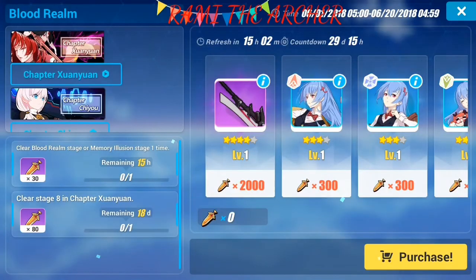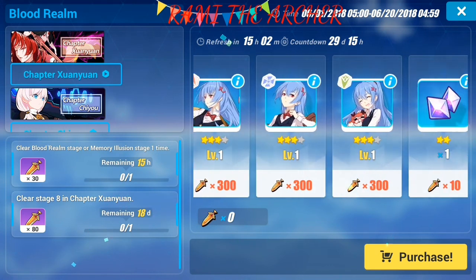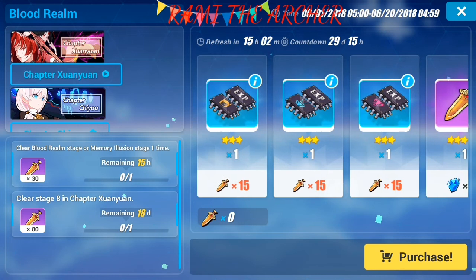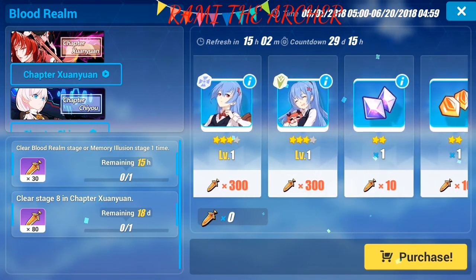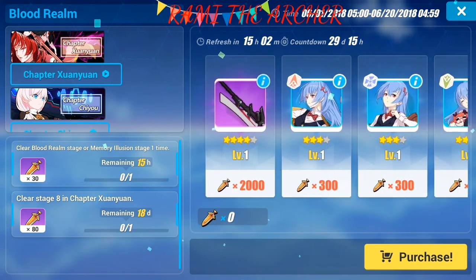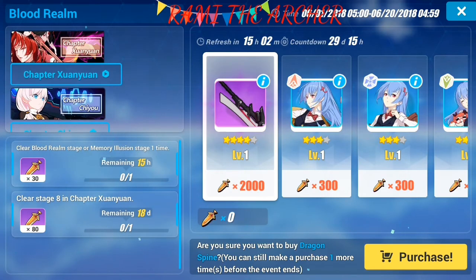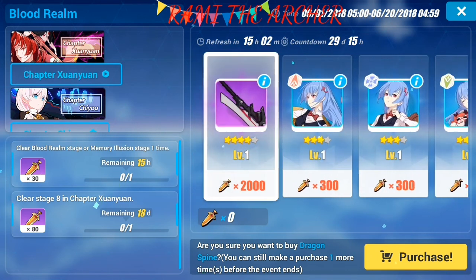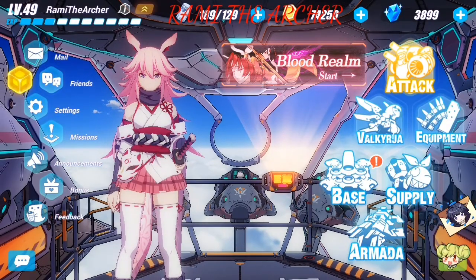Let's go on and see the shop and what we get from it. As you can see, with those Golden Blades we can buy different things — we can buy EXP chips, EXP for stigmata and weapons, we can buy stigmata, and this weapon, this crazy awesome weapon. So basically that's the shop and what we use the Golden Blades for.